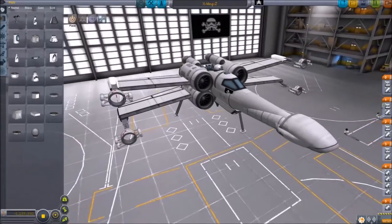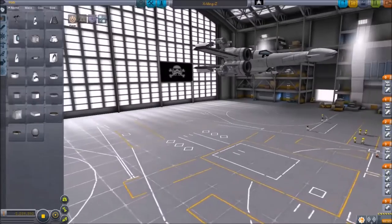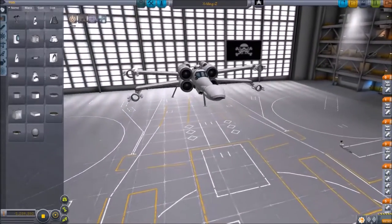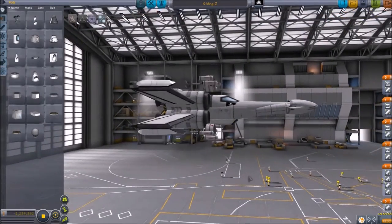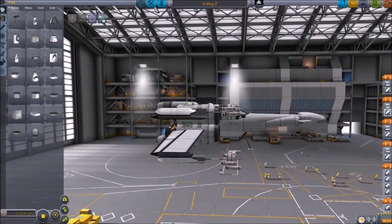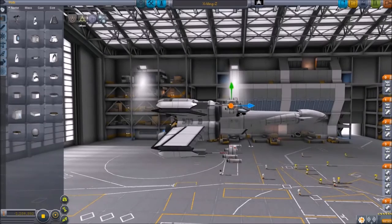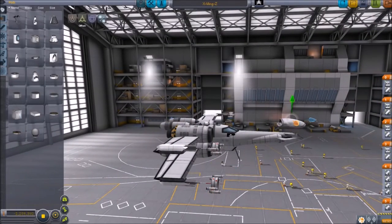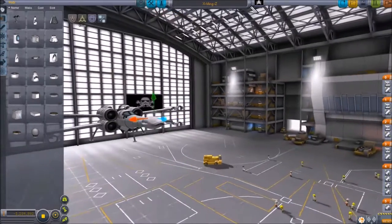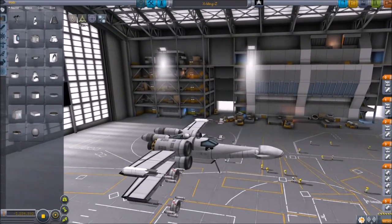I focused on the Force Awakens style of the X-Wing with the nose up a little bit, and it turned out really nice. The success of this design was due to a couple of breakthroughs. One was the use of the offset tool — I even downloaded a mod that removed the limits from the offset so I could move parts around anywhere. The other breakthrough was using the radial air intakes for the nose, which just gave it the right look.